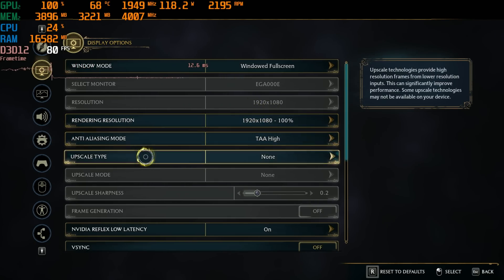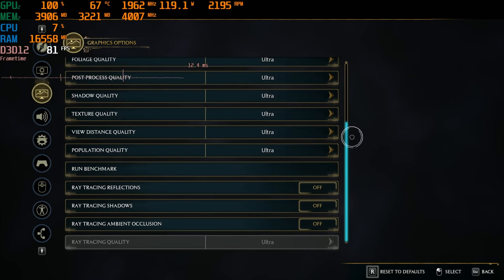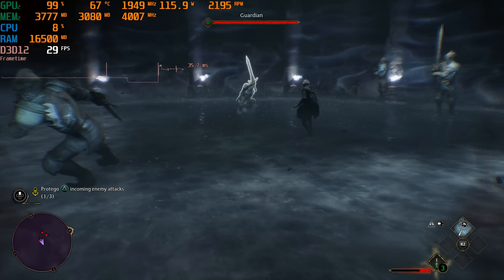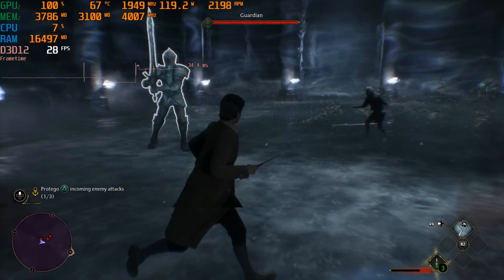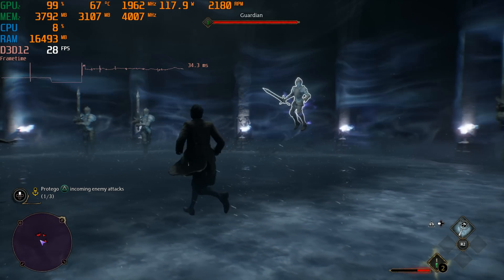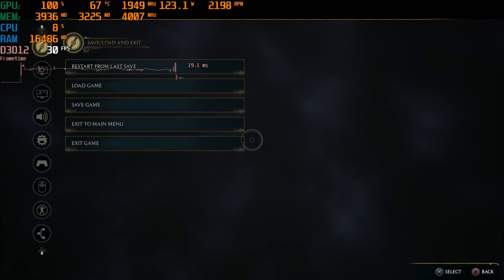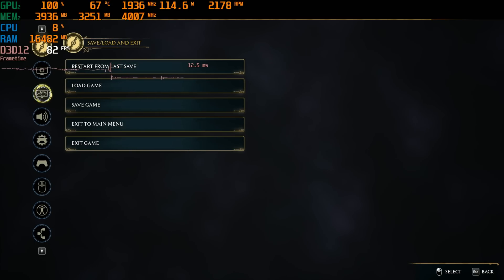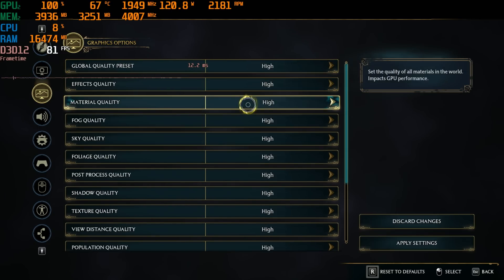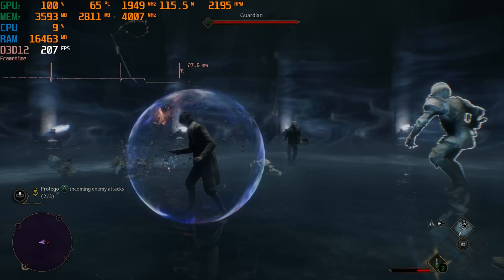We're at 1080p, 100% resolution scale — not upscaling at all — and we are on the ultra settings. While running around the beginning of the game and watching cutscenes, we were well over 30fps the vast majority of the time. Once I got into this combat scene with all sorts of effects going on, I did notice some dips below 30fps. But playing the game at native 1080p targeting 30fps does seem completely reasonable.